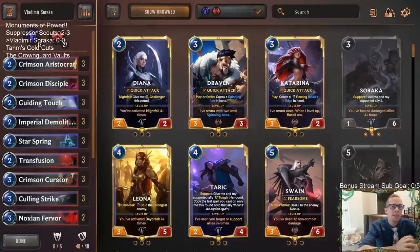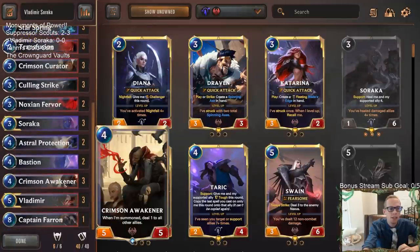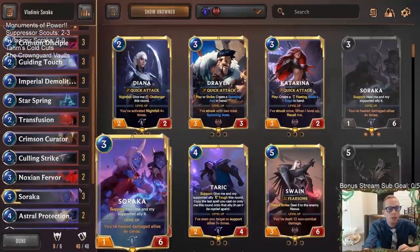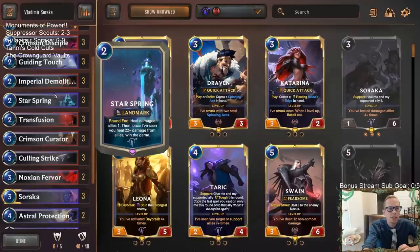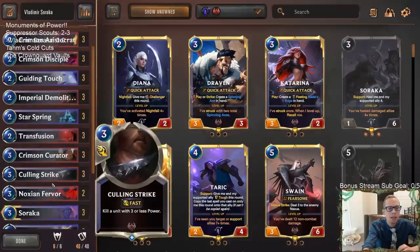Welcome everybody in Twitch chat and on YouTube. We're going to be playing Vladimir Soraka — this is going to be our second Soraka deck. We're pairing Soraka with Vladimir and all the Crimson units to see how these work together. We're still trying to find a home for Soraka and Star Spring, and I'm a little worried this deck's going to be too slow, but we're going to try it out.